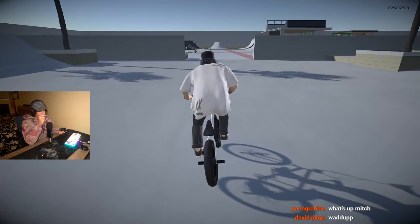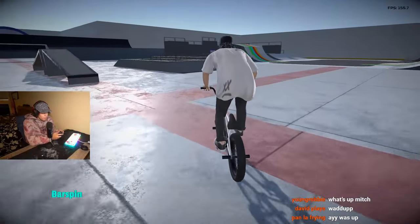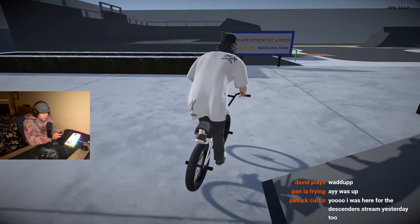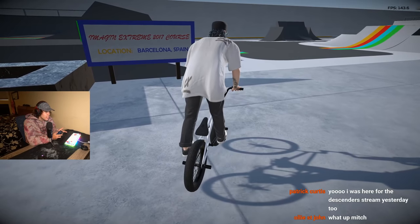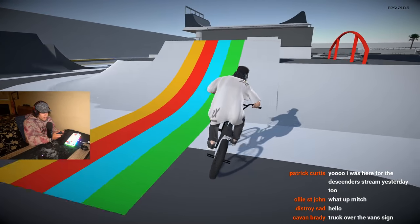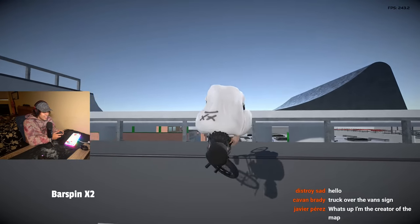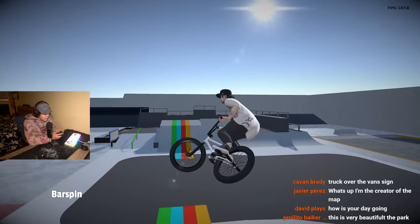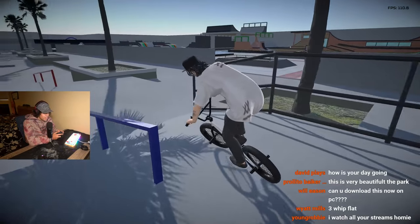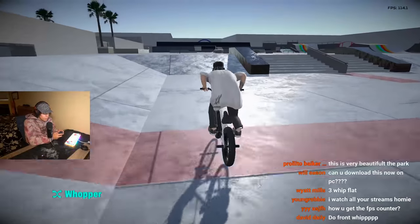Let's check out some other places. This little plaza out here is super cool. Over here it looks like some sort of competition skate park — something Extreme 2017 course, looks like some sort of course from Barcelona. This park is super cool; I like this weird little rainbow path — it's super different than anything we've ever seen before. Everything about this place is just so awesome, there's so many different things.